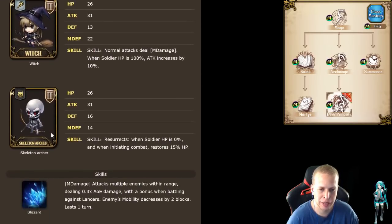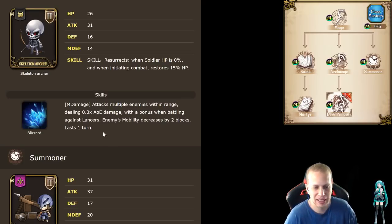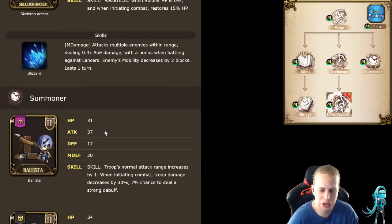Now Archmage — it's going to be your Witch and your Skeleton Archer Troopers. Skeleton Archers you guys should be familiar with — they resurrect whenever the Soldier HP is 0. The Witch does range damage as well, but she has to be at 100%. They get attack damage 10. The cool thing is you get Blizzard Wizard, which is a good AoE nuke early. It's going to decrease mobility by two blocks and deal 0.3 AoE damage, bonus against Lancers.